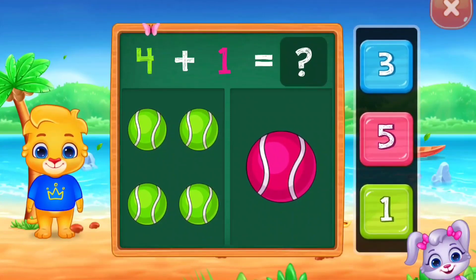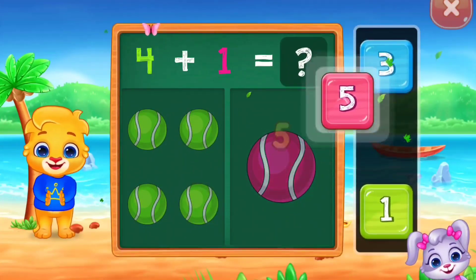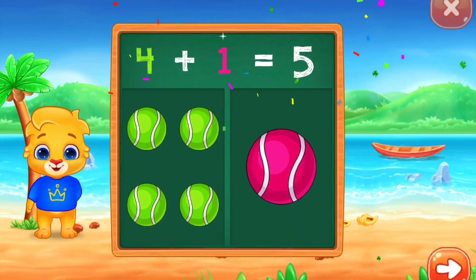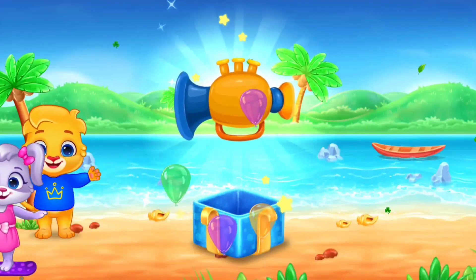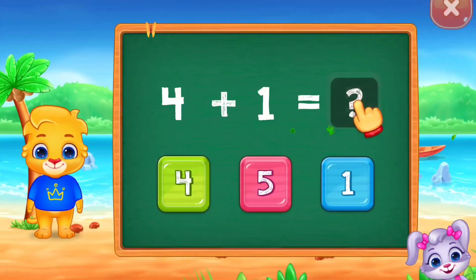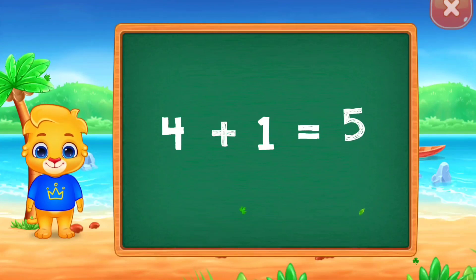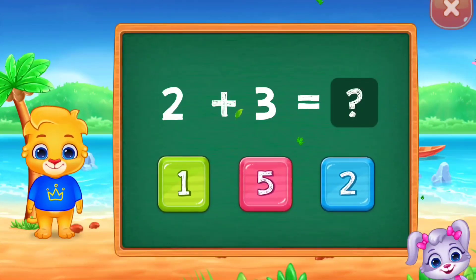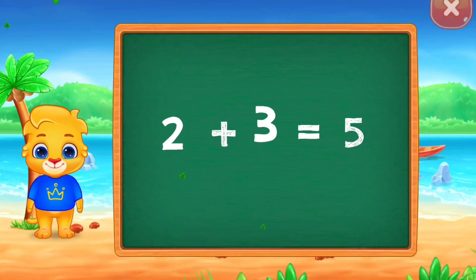Four plus one equals one, two, three, four, five. Woo-hoo! Four plus one equals five. Find the answer. Four plus one equals five. Two plus three equals five.